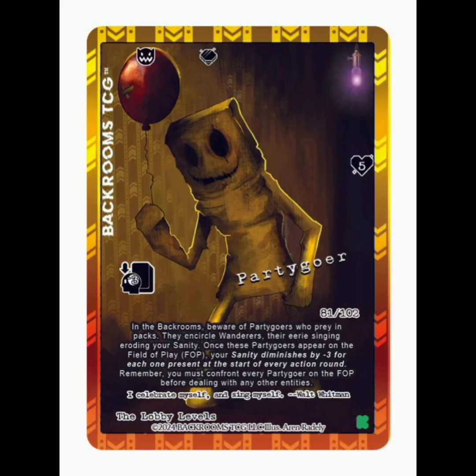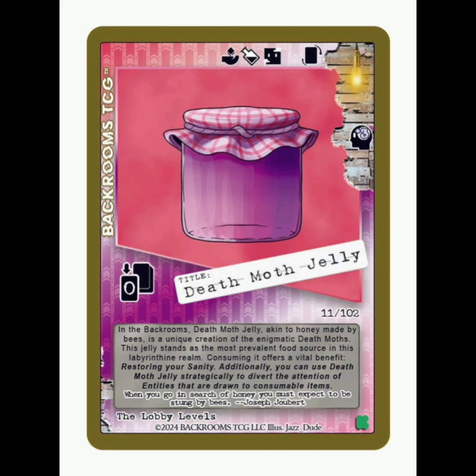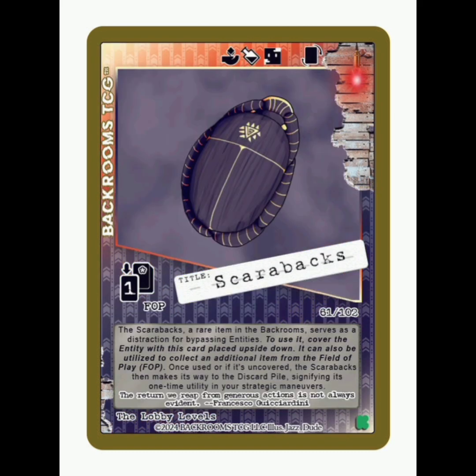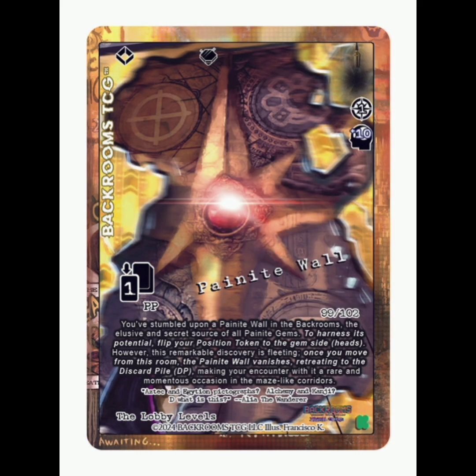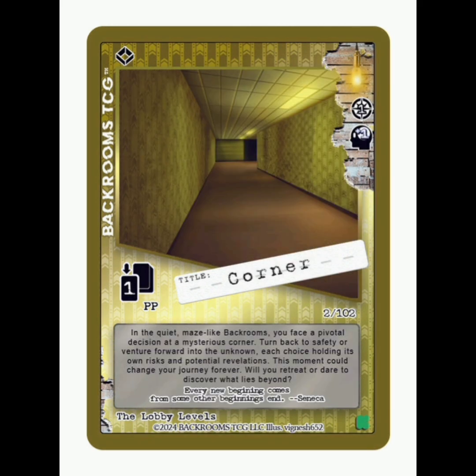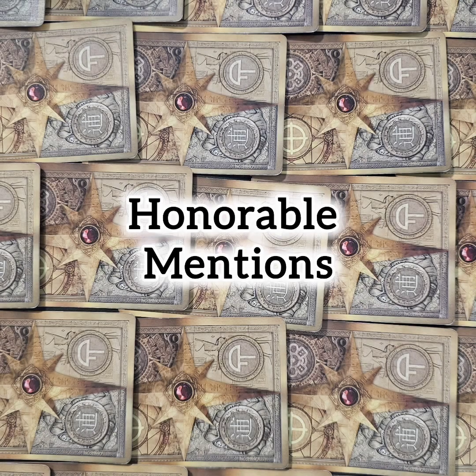There's 102 cards in the whole set, and it's comprised of all kinds of things — all kinds of entities, items, rooms — just so many cool ideas happening. Let's go ahead and take a look at the top 10 list. I'm going to start with honorable mentions first. These are cards I'm excited about, but not necessarily at the top of my list, but definitely ones that I want and hope I get.